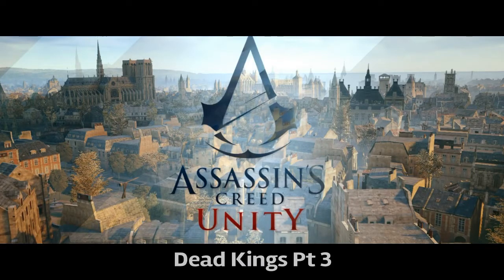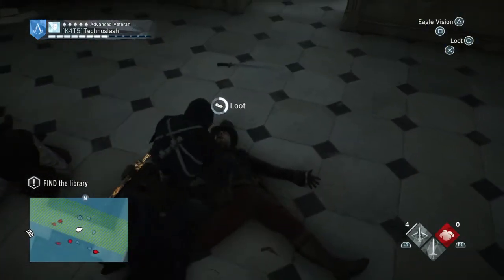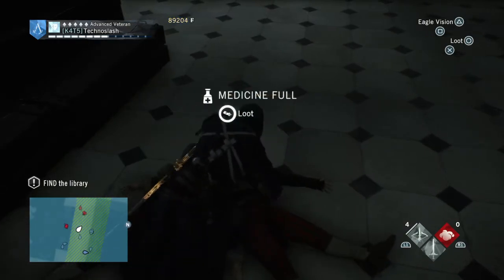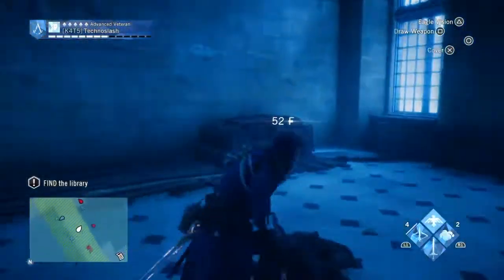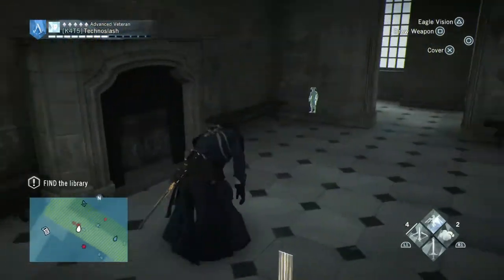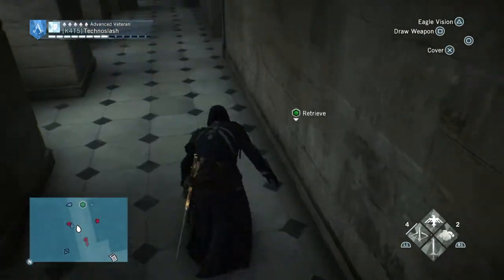Hi guys, welcome back. It's part 3 of my Dead Kings playthrough. If you remember I got stuck in part 2, but they're all dead now, that's good. Let's loot them. So if you remember, I found the Abbey, and I'm now trying to find the library, which I thought was gonna be upstairs, and obviously isn't, so I'm still trying to track it down.